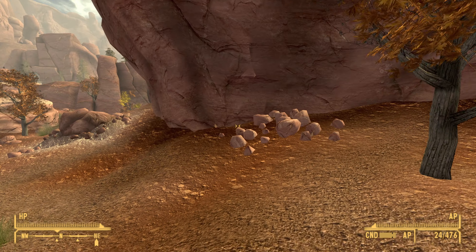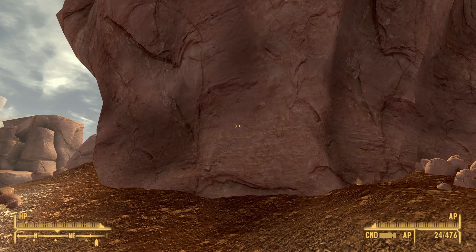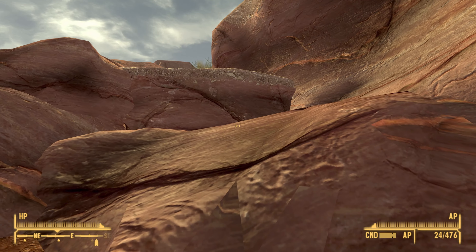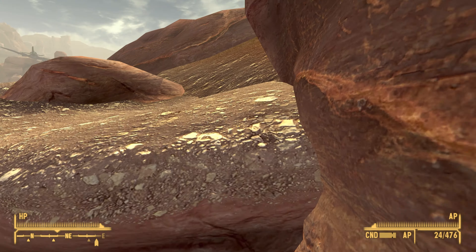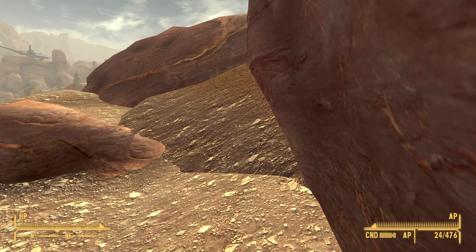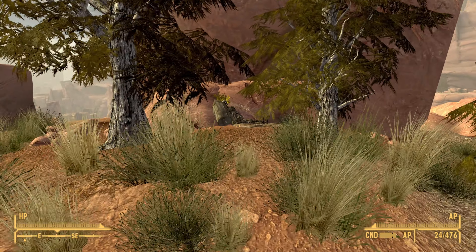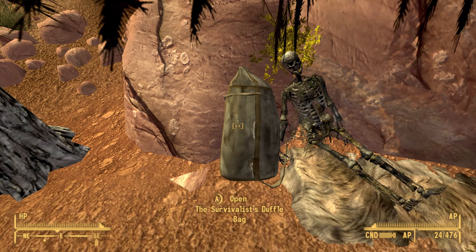From here look to your north and hug this cliff wall and just follow it through. Over here you will need to jump on top of this ledge to get to the very top of the summit. As you do that, carry on and you should see a skeleton and next to the skeleton should be a duffle bag.